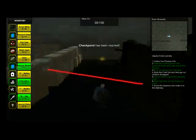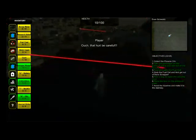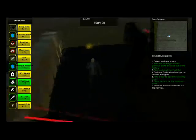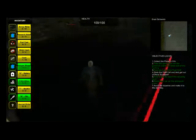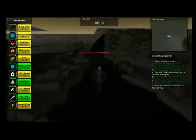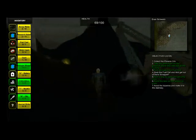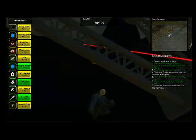Here we'll find trip wires that we can crawl under by pressing C or jump over by pressing Spacebar. They do a significant amount of damage, so try to be careful. You can always heal yourself by pressing T if you have any medkits. Here you'll need to jump over or crawl underneath the beams that have fallen and avoid the trip wire.